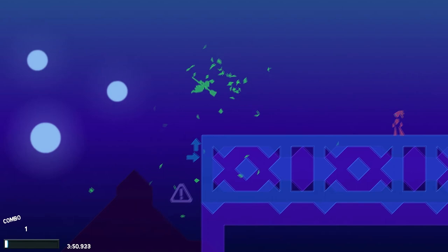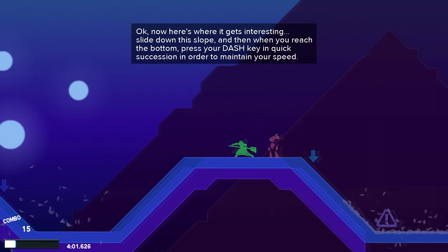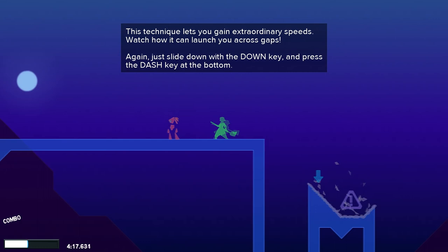Excellent work. Now you'll use the slope to stick at high speeds — that makes sense. That's fun. Fantastic. You can slide down the slope and then when you reach the bottom, press your dash key. Okay, I see that. The speed lets you gain extraordinary speed — watch how it can launch you across gaps. Just slide down and press dash at the bottom.